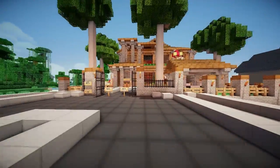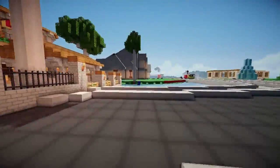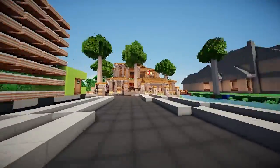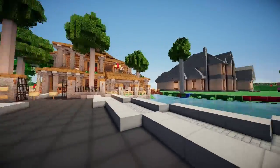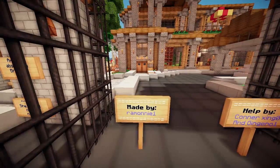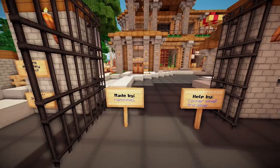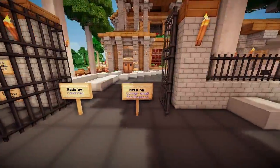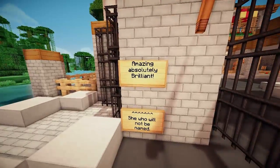Welcome back to another episode on the ChaosCraft Fan Server, where we tour people's crazy builds. Today we're in the Warp Creative Staff area — the creative map where all the staff, mods, and admins build their own sections. The house we're touring today is made by Ramoni1, who we call Ramon, and he was helped by Connor, Zyngo, and Ginge.